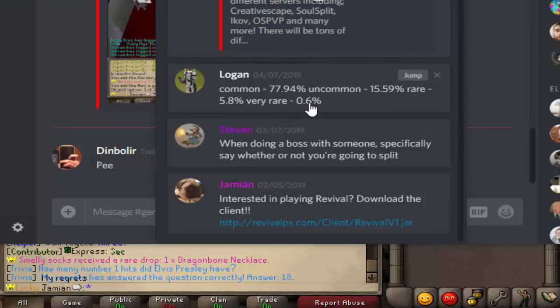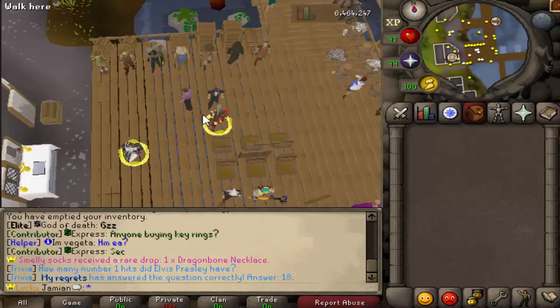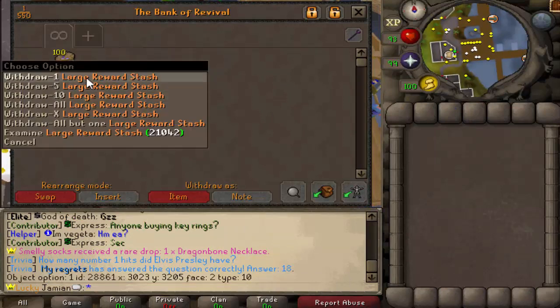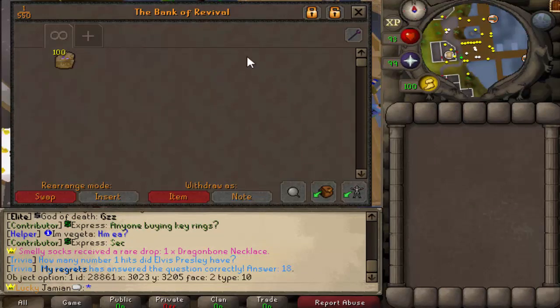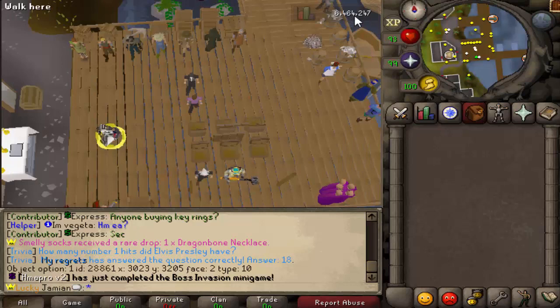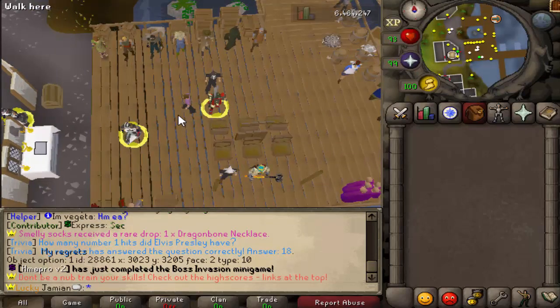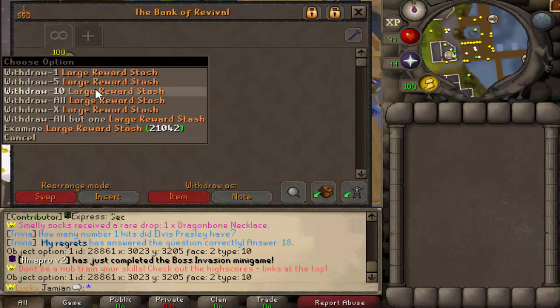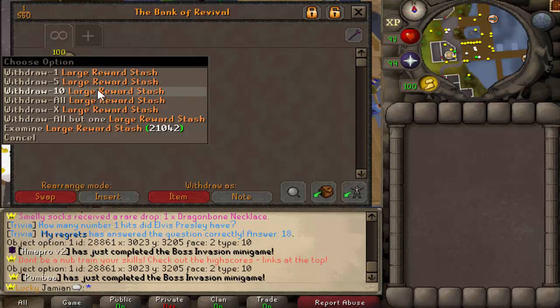We get a 0.6% chance five times because it's a large reward roll. Basically what that means is the chance of getting a loot from one of these is roughly around 1 in 50. From a normal solo single-loot reward stash it should be about 1 in 256, so the chances of getting something good are about 1 in 250.